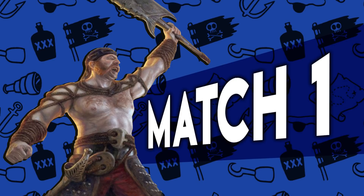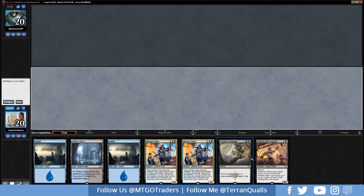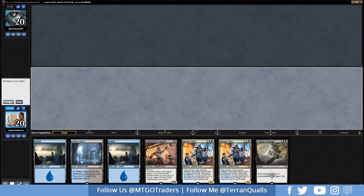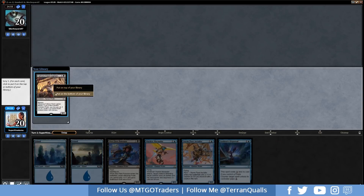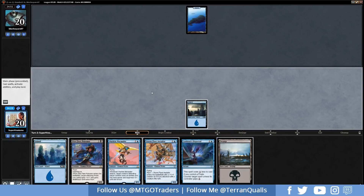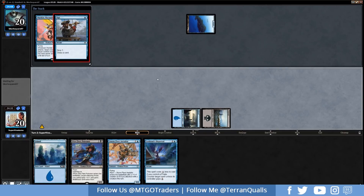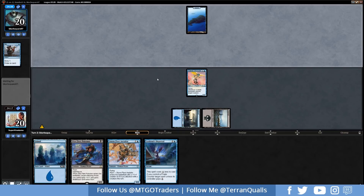Let's get into match one of Dimir Pirates in Guilds of Ravnica Standard in a league. This is a friendly league — there are friendly leagues and competitive leagues, and I picked friendly because there were about a thousand players in it. If you want me to do competitive leagues instead, please let me know. Both require player points or tickets to enter, so either works.